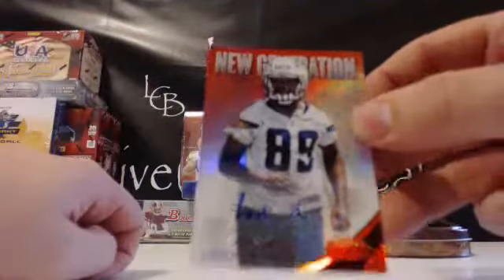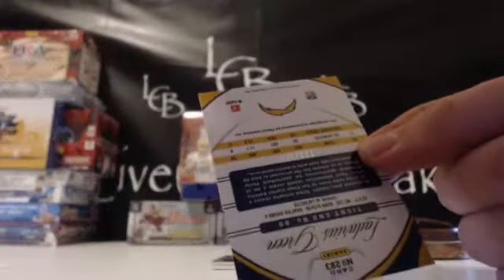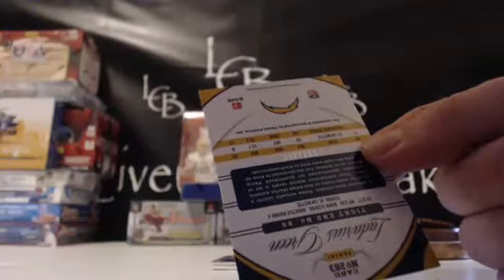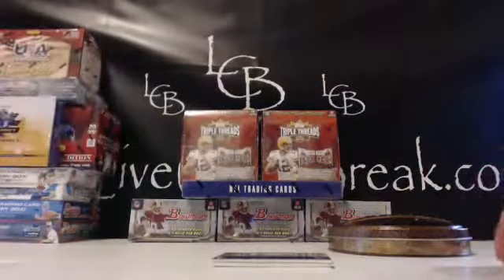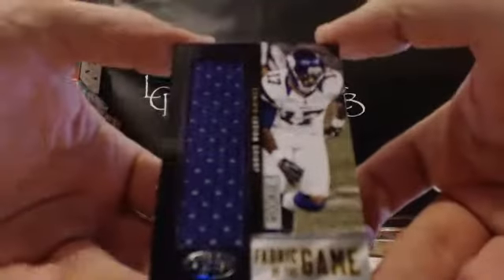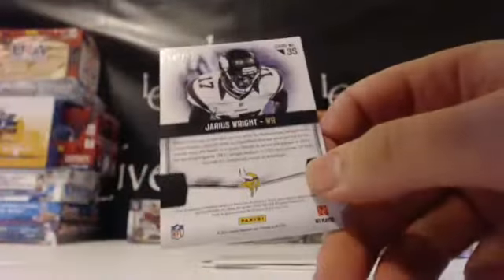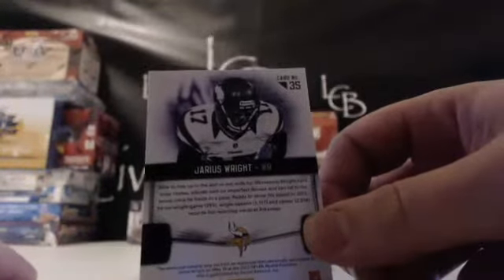And we have Ladarius Green for the Chargers — we got a red out of 350. So San Diego goes to spot 18, which is Nathan W. And we've got Jarius Wright for the Vikings, Fabric of the Game Jumbo, out of 199 for the Vikings. Spot 22, Justin W. — Jarius Wright.